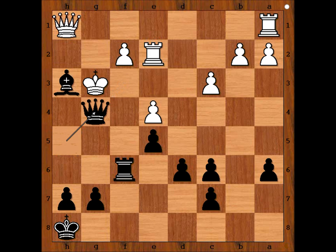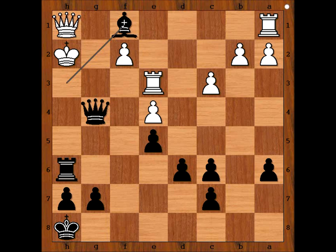Pawn takes knight, queen takes on g4, king to h2 — and now both rook to h6 and bishop to f1 are winning. Rook to h6, rook to e3, bishop to f1 — discovered check — rook to h3, rook takes rook, check. Mate.